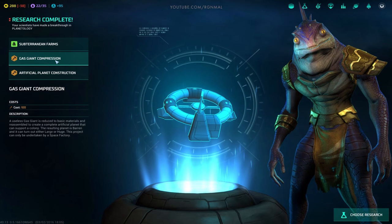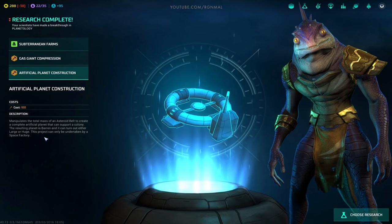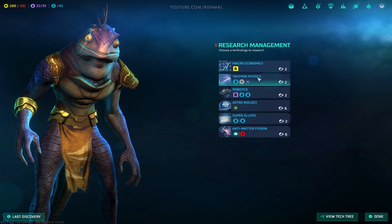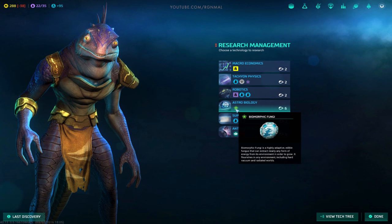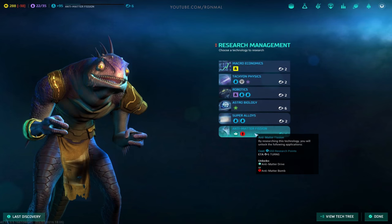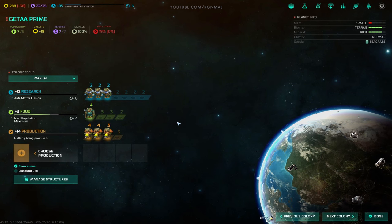So now we've got Subterranean Farms, and then we've got Gas Giant Compression and Artificial Planet - this is if you want to convert like an asteroid field. Now let's choose. Our research is starting to just fly up. Astrobiology? Biomorphic Fungi. Including Hard Vacuum and Radiated Worlds. Grab Anti-Matter Fission - yes baby! Next population in four turns. That works.